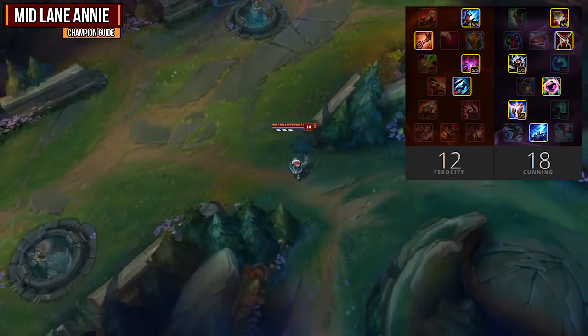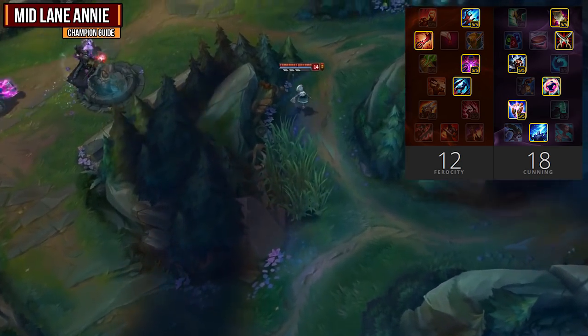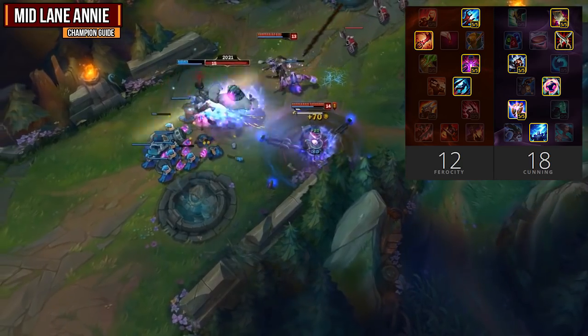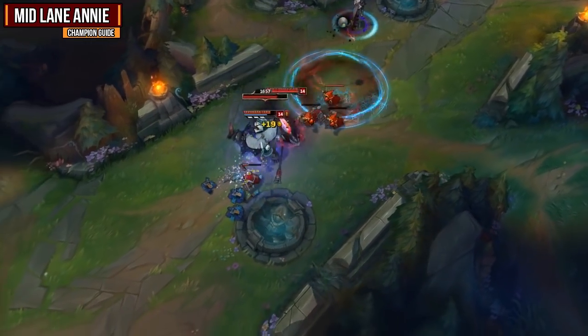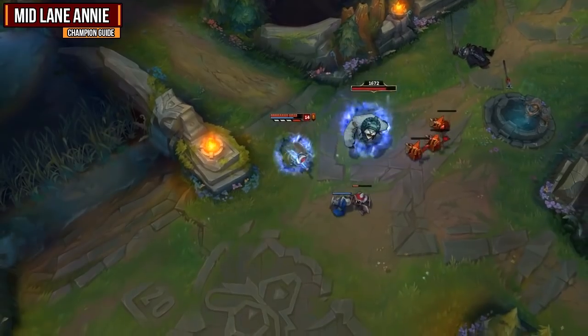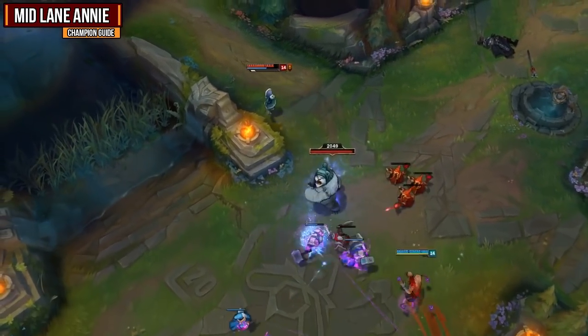For my masteries I go 12 Ferocity and 18 Cunning, grabbing Thunderlord's Decree as my keystone mastery. Annie's a champion who has a really easy time proccing her Thunderlord's — all she has to do is Q, W, and auto attack. By adding Thunderlord's into this combo your harassment is actually pretty decent. For the rest of the masteries you pretty much just want to focus on getting as much damage as possible so you can instantly burst people.